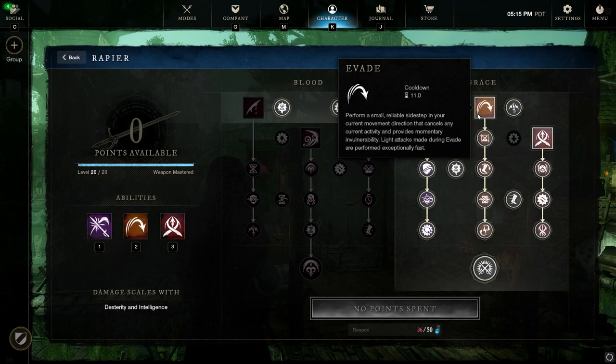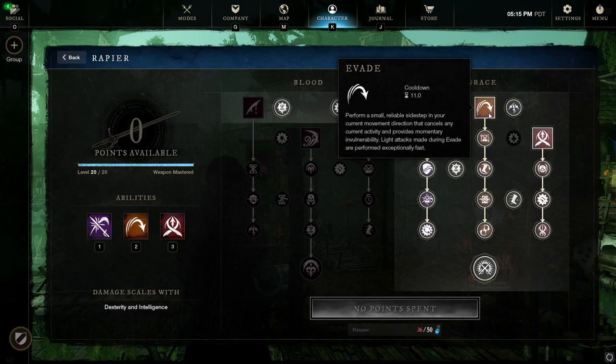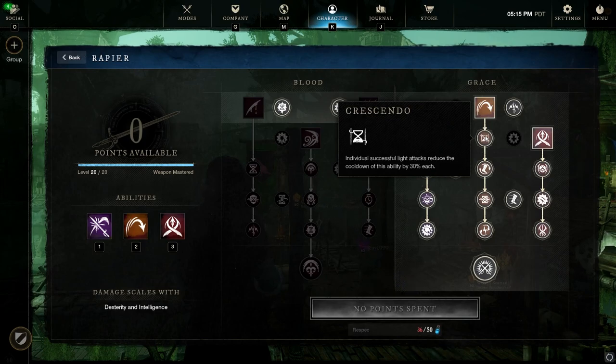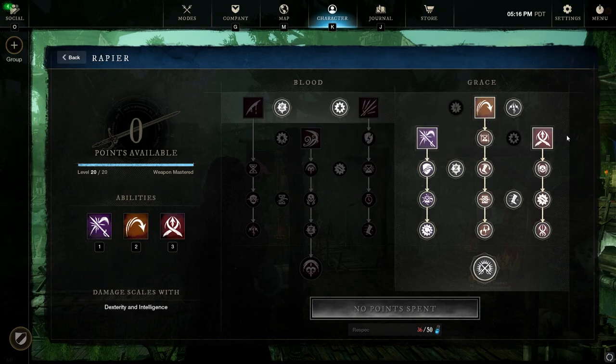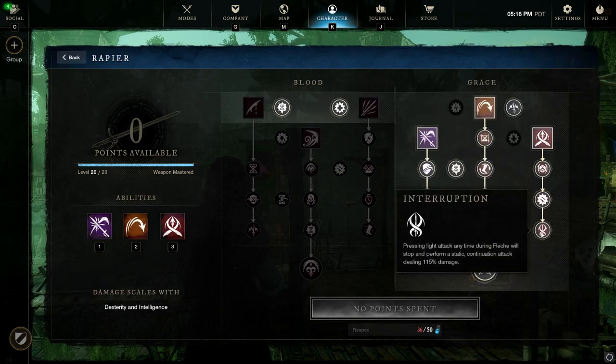Evade is the bread and butter of Rapier in PvP. It allows you to iframe out of any action, followed immediately by a light attack. Evade gives momentary invulnerability similar to a dodge roll, and paired with the Momentum passive it makes your next light attack deal even more damage. This build benefits a lot from light attacks and dodge rolls — we have great stamina sustain with Evade. Thanks to the Crescendo passive, the more light attacks you land, the more often you can use Evade. A fantastic offensive and defensive ability.